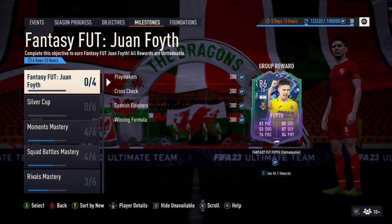Hello and welcome. In this video we're looking at the Fantasy Foot Milestone objective that has recently been released today. It's Juan Foyth of Villarreal, who used to be a Tottenham player for those of you based in England.